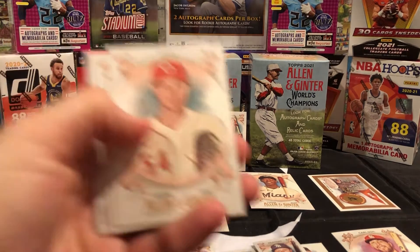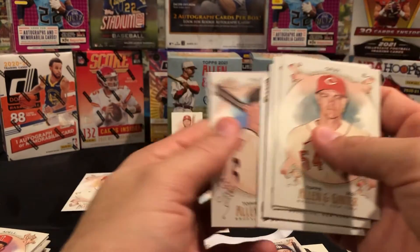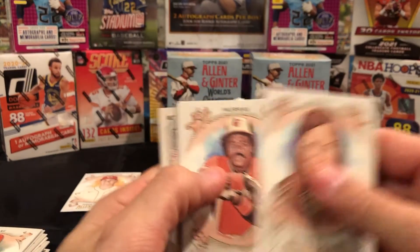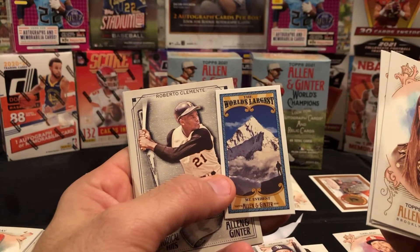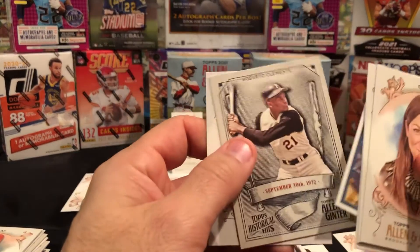Two more packs left. Sunny Gray, Bryce Harper, Donaldson, a Matt — Greg Maddox — another tree, silver maple this time, and a Smith. I think Jackson might take me down because this box isn't very good. Last pack: Murray, Jackson, world's largest — Mount Everest. Roberto Clemente and an Alan Trammell. I like Roberto Clemente.